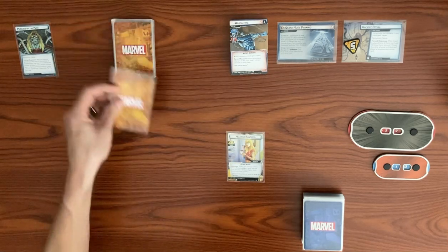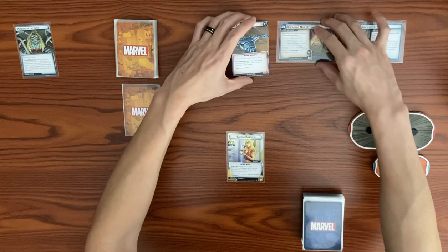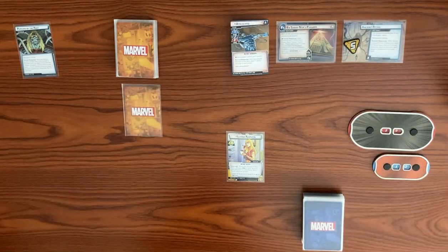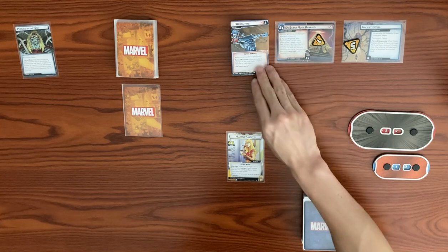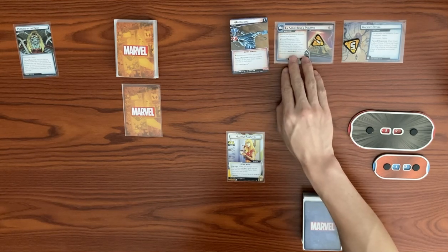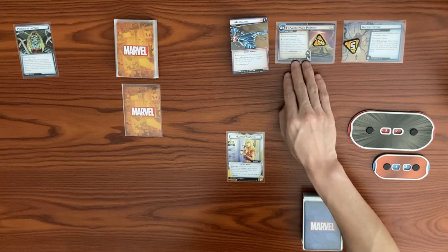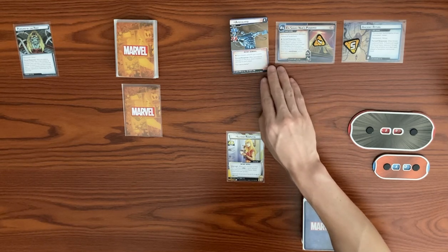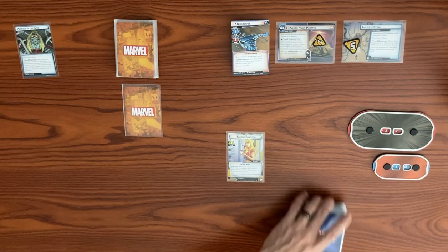He begins in a form and we deal each player a face-down counter. The main scheme starts with one threat plus one every single turn. Forced response: after results go to the villain phase, place one power counter here. If there are at least four power counters, remove four of them and mill the top of the counter deck until we get a super power card and then reveal it.